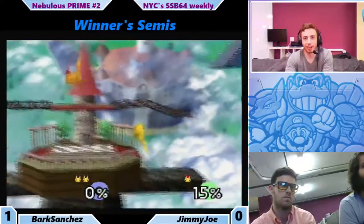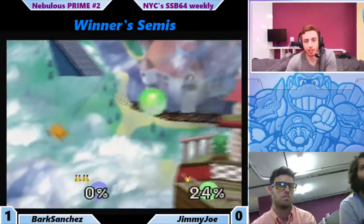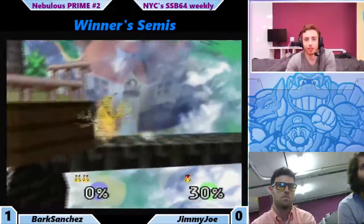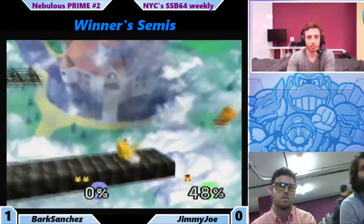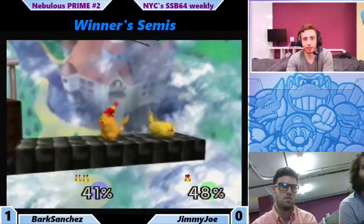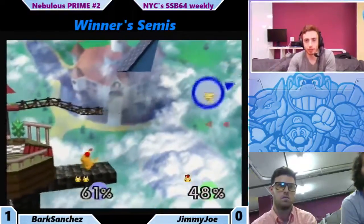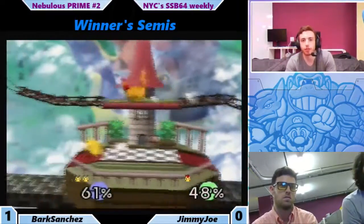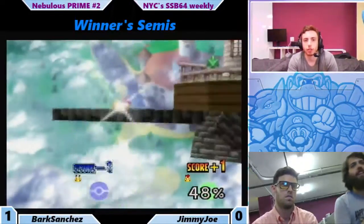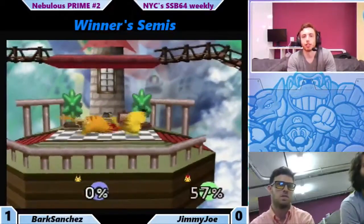I'm just hating on it for no reason, I guess. Jinder still down a stock, both of them recovering. Nice, goes to the up tilts. Nice jab grab. So now this is tough for Bark to see where he goes — goes low, Jinder follows him. Bark clubs. Last stock here.